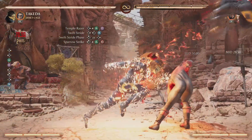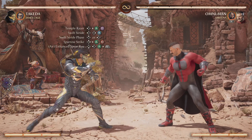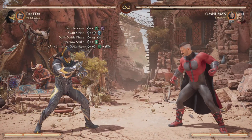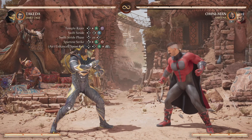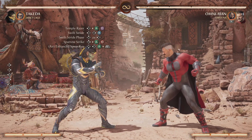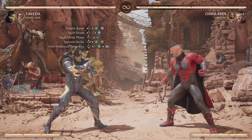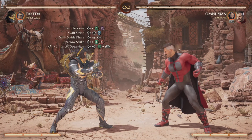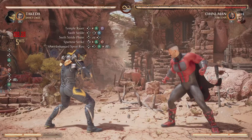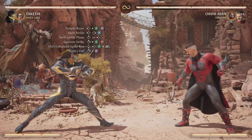After that you want to follow it up with the enhanced Spear Ryu in mid-air, which is a down back 2 followed up with your trigger button right as you press 2. With this combo you're going to be using two super meters. Without using them you can't get as much damage, so optimally you're going to want a few super meters stashed away before you get into any of these combos. I'll show you what the enhanced Spear Ryu will look like from Swift Stride phase and from Temple Razor.